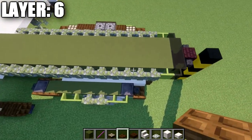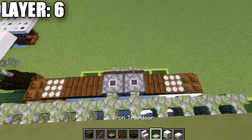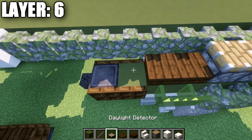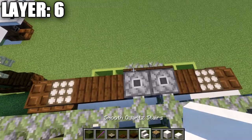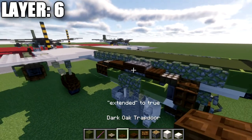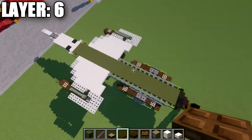For the fuel pods — the rocket jets on the side — start with a trapdoor, a daylight detector, and a dark oak wood slab, closing that trapdoor. Place down two pistons back, then two dark oak wood slabs back, then a daylight detector and a dark oak wood trapdoor which stays closed. Then place two dark oak wood signs coming off the sides of the pistons and right-click them with the debug stick. These pistons can be swapped out for end portal frames as an alternative. That finishes layer six.